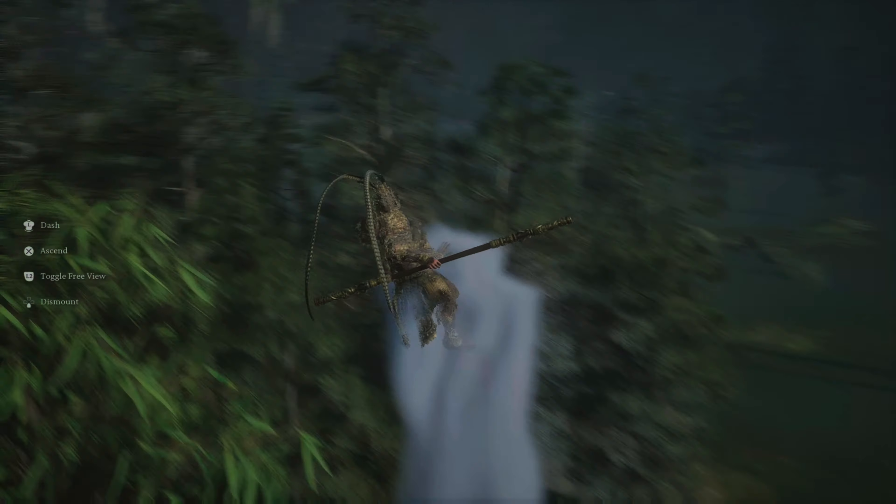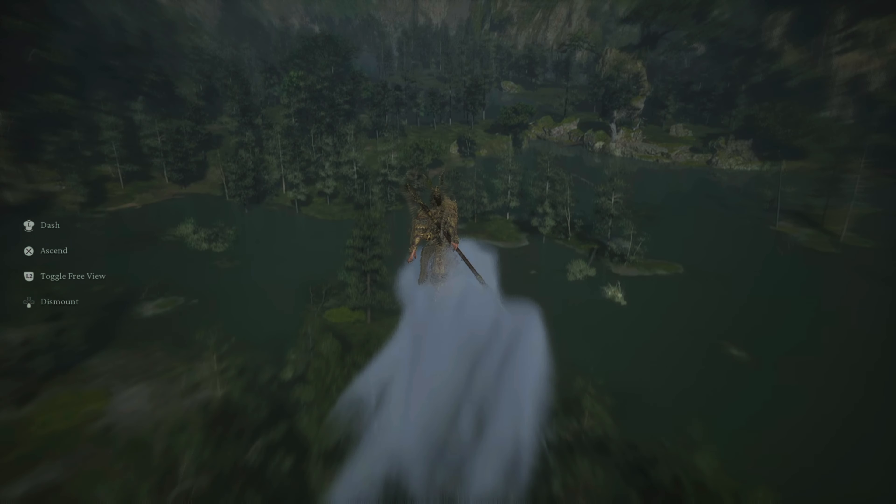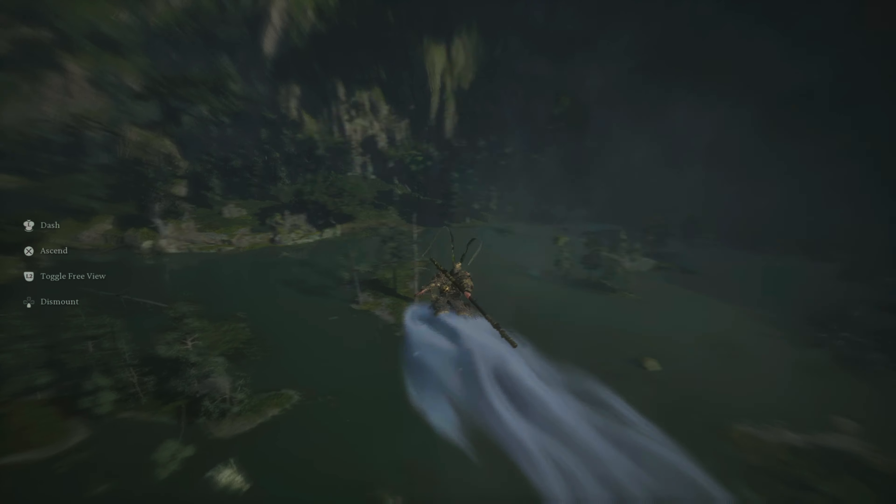Hello again my dudes, welcome back to the channel. In this video I'm going to show you how to find and how to kill the Waterwood Beast, one of the optional bosses in Chapter 6 for Black Myth Wukong.